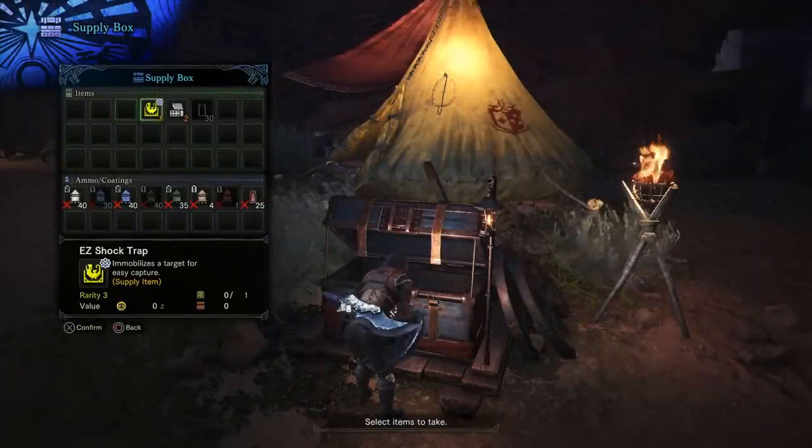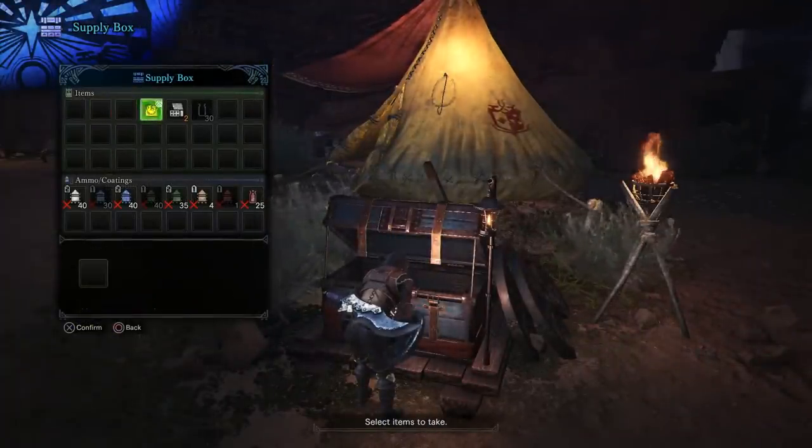If you're on a quest that specifically says to capture it, you can find Traps and Tranks already in the Supply Box.